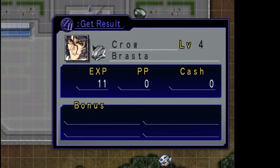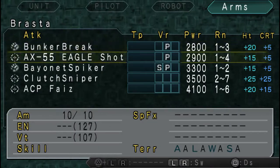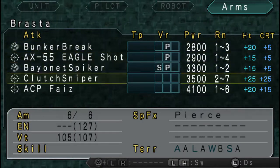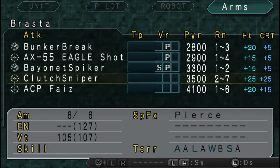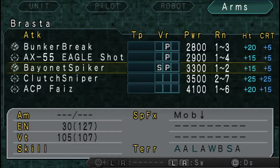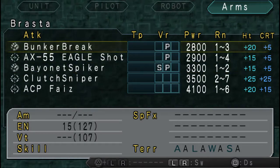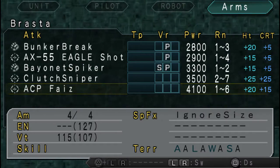I picked the wrong mech. You'll notice the Brasta's stats are slightly different now. The Eagle Shot and the Clutch Sniper are slightly more powerful, whereas the Bayonet Spiker and the Bunker Brake are slightly less powerful. And the ACP Phase is now 1-to-6 range and is a ranged attack.